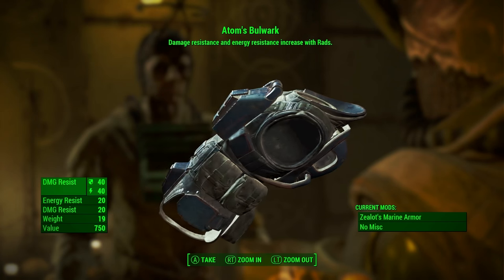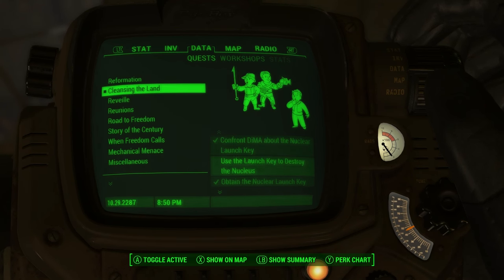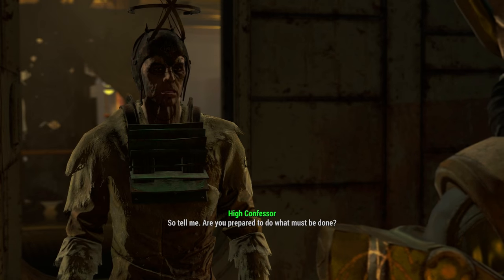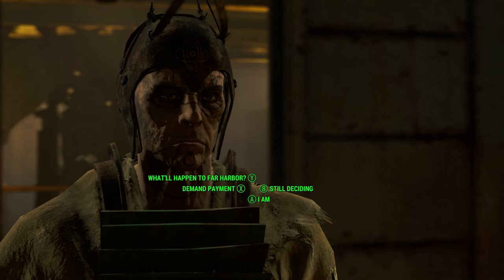Now beware, there are spoilers ahead, so you've got your warning right now. This is a reward for siding with the Children of Atom during the Cleansing the Land quest. You will get this from High Confessor Tectus as a reward for turning off the wind farms, which will lead to the destruction of Far Harbor.